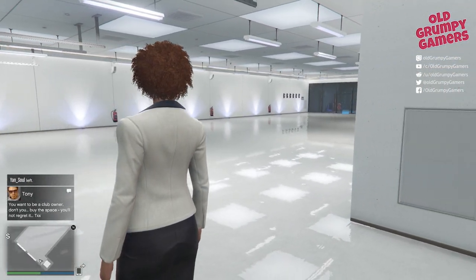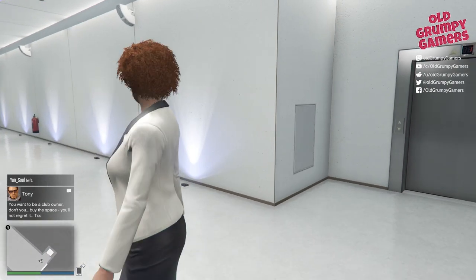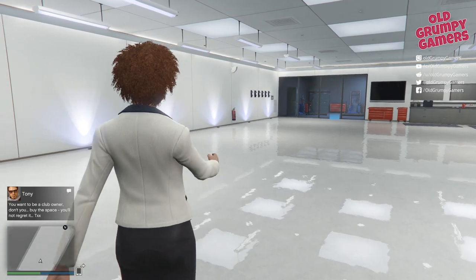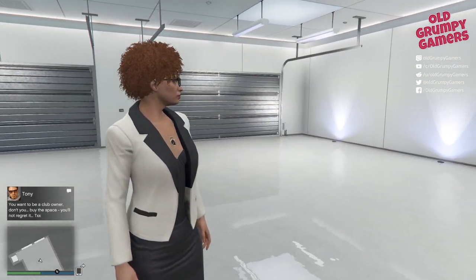And empty — completely clean slate. So thus far we know that the levels have been swapped over. We have a new apartment. And we have an empty garage, so none of the vehicles have been swapped.